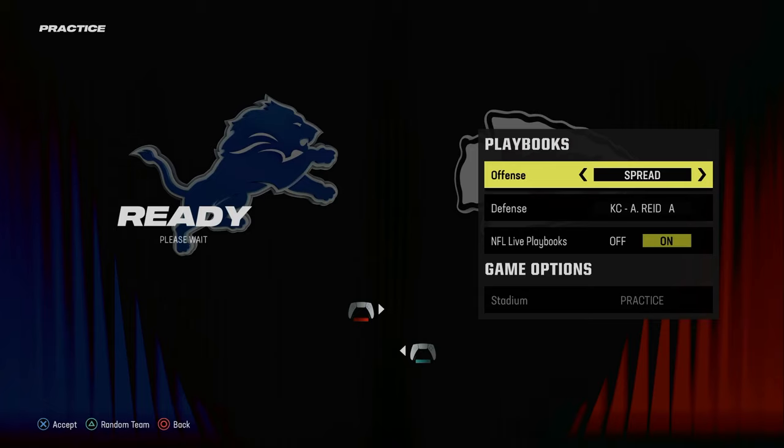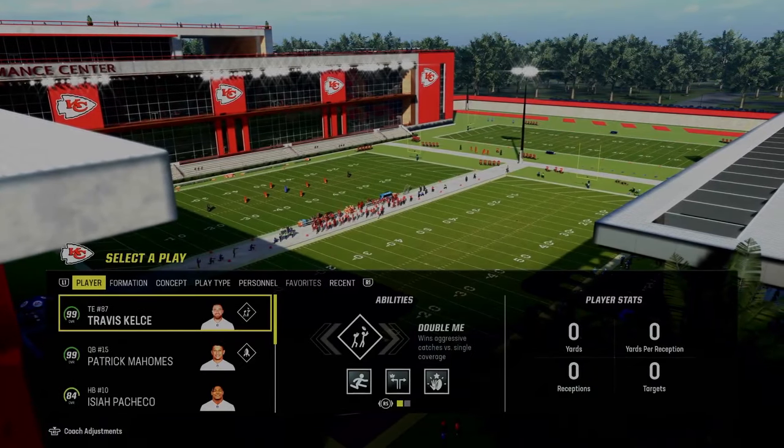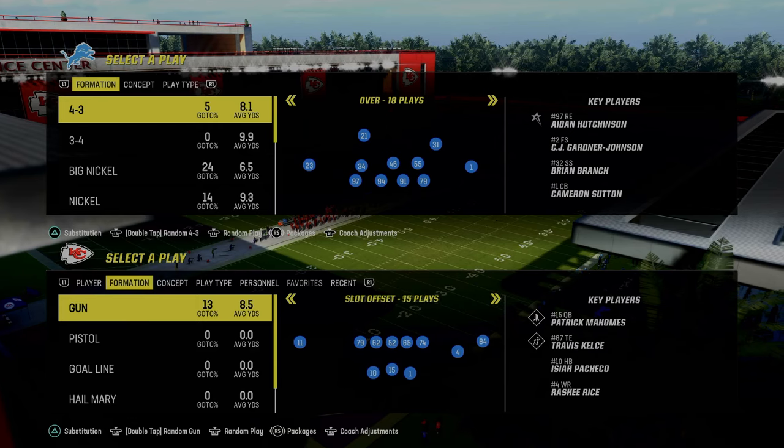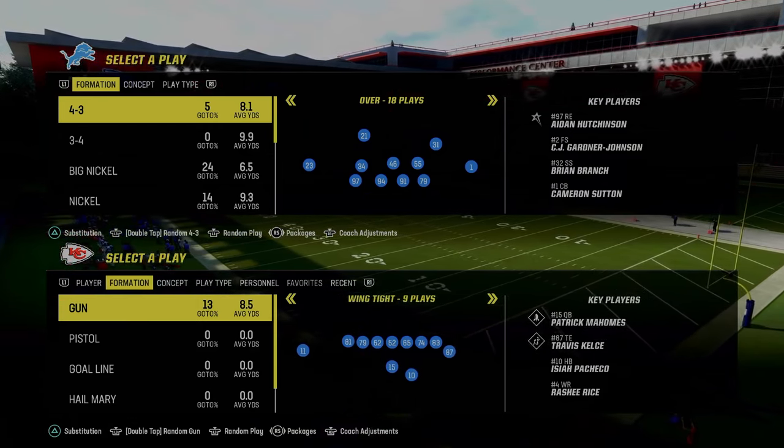Today's video, we're going to be breaking down a full mini e-book out of the Gun Spread Formation in Madden 24. It's a fun little e-book because of how good the spread is and the RPO scheme is. This will work in regs, in mutt, and in CFM.